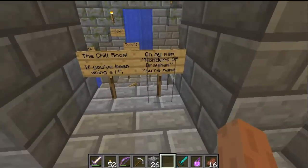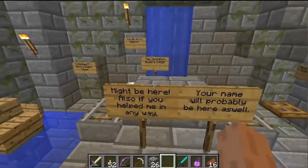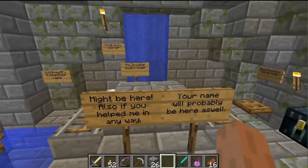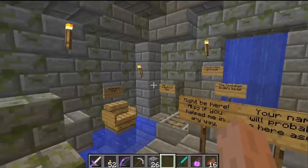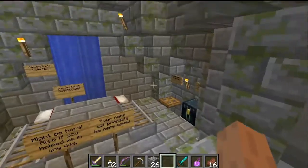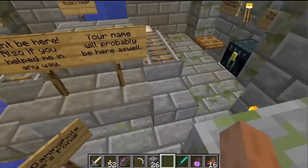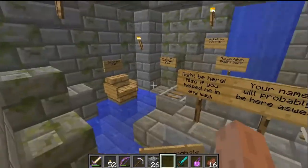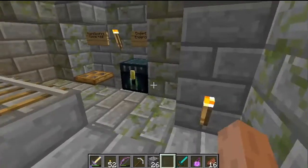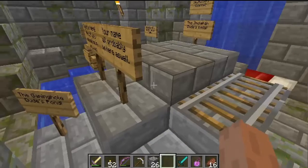In here we have the chill room. If you've been doing an LP on my map, Wonders of Draham, your name might be here. Also if you helped me in any way, your name will probably be here as well. So this is just a simple little shoutout room. It was fairly dark with a couple of natural spawns — nothing terrible. There were some chest minecarts in random places with stuff like fire charges, bottles of enchanting, and whatnot.